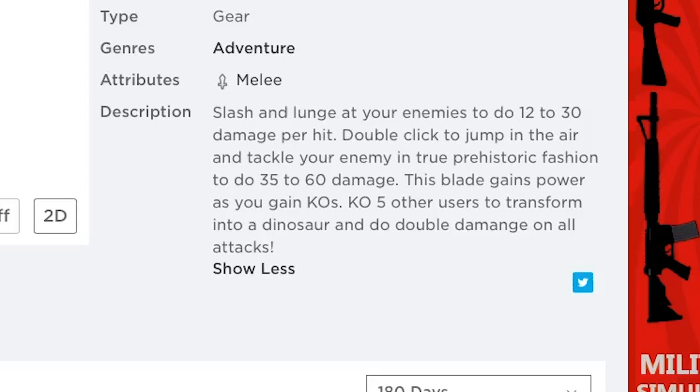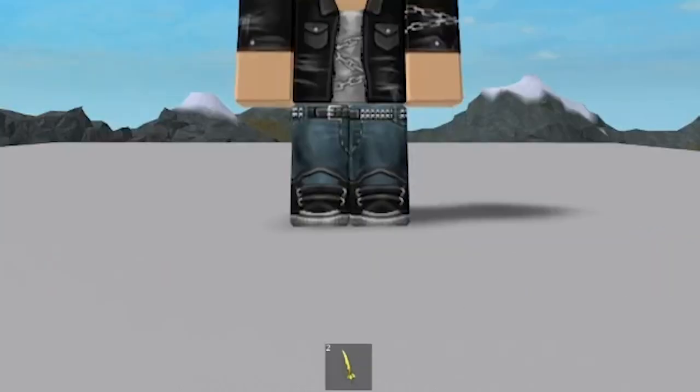This blade gains power as you gain KOs. KO five other users to transform into a dinosaur and do double damage on all attacks. The in-game icon is a tilted image of the sword. It has no tooltip.